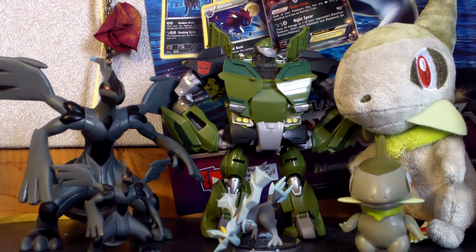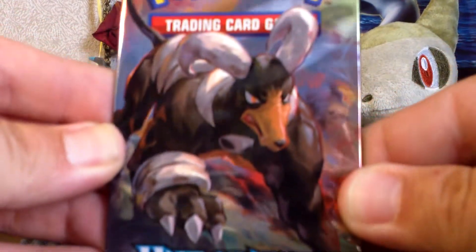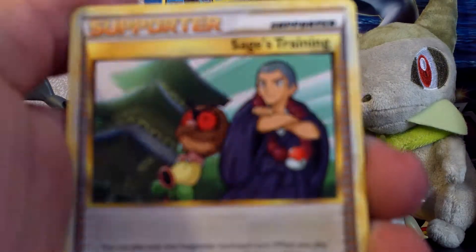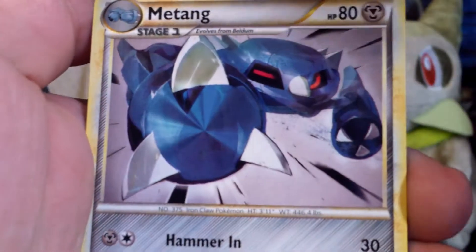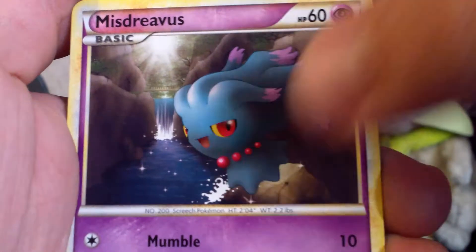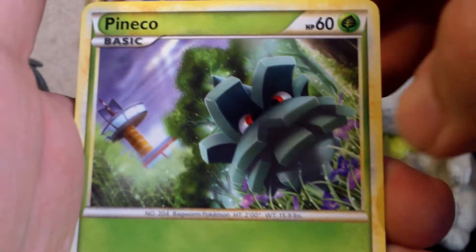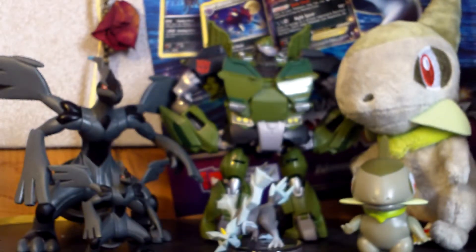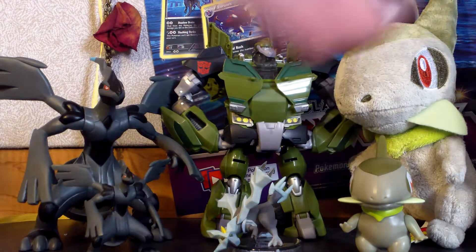Let's move on to the Undaunted packs — hoping for a Prime or a Legend out of here. Both of my packs have the Houndoom on the front. I am trying to complete this set too, so most anything I get will go into my set. We have Sage's Training, which was a good card in the format, Mantine, Team Rocket's Trickery, Gligar, Misdreavus, Mawile, Phanpy, Murkrow. My reverse is a Skuntank, which is just an Uncommon, and my rare is a Mismagius.